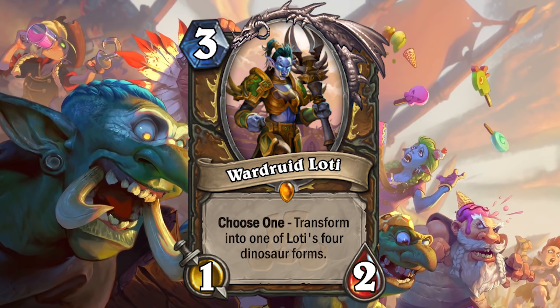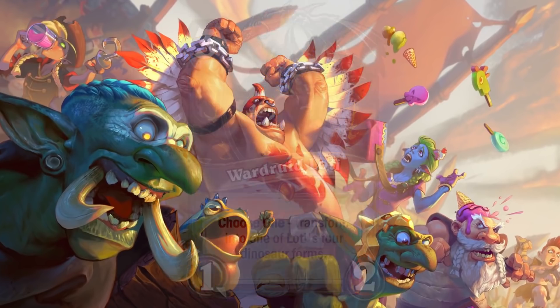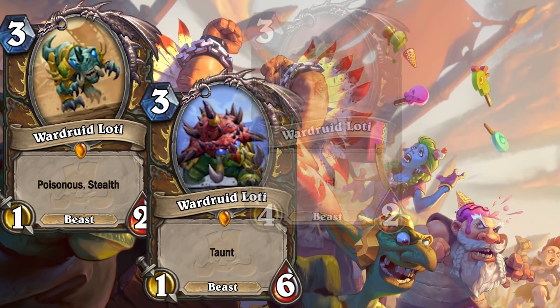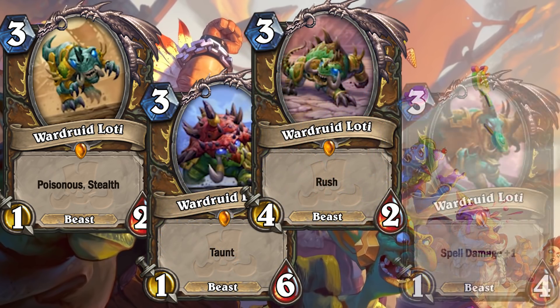Transform into one of Lothai's 4 dinosaur forms. You can choose to transform into a 1/2 with poison and stealth, a 1/6 with taunt, a 4/2 with rush, or a 1/4 with spell damage.